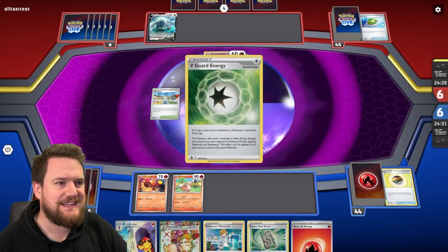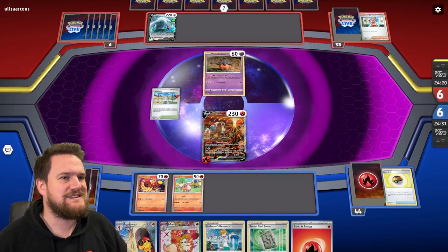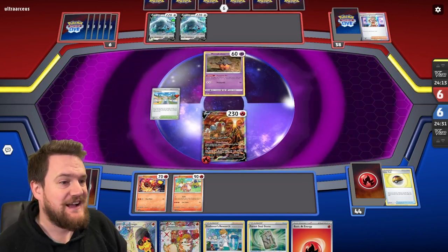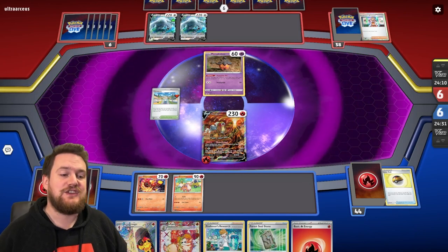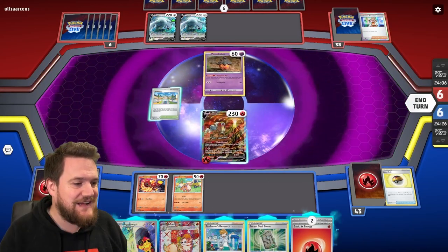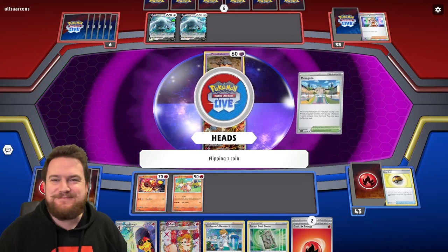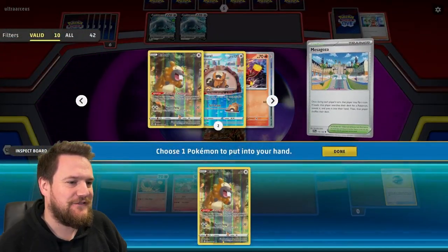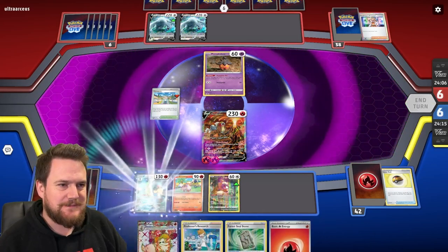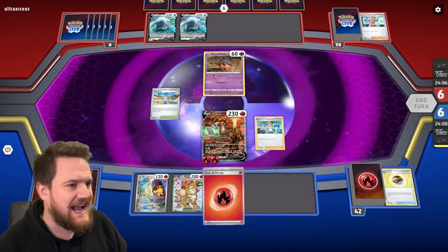We'll see whether Arcanine can get a win here. I think we can, because we're up against a deck that really likes to trade with two-prize Pokémon, and we're going first. We've got Armarouge, Arcanine, and Energy on the bench — it's all looking pretty solid. We attach the Forest Seal Stone to the Entei and then use Professor's Research, and look at this hand — we've got all the pieces.